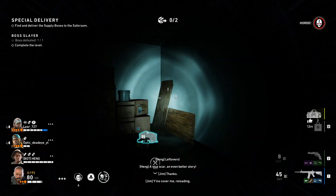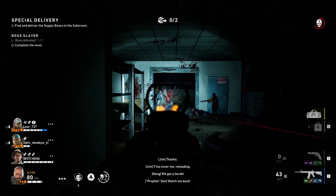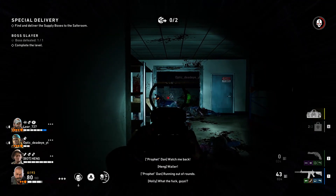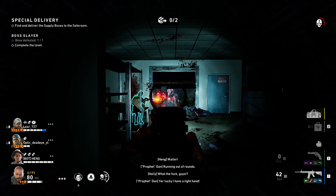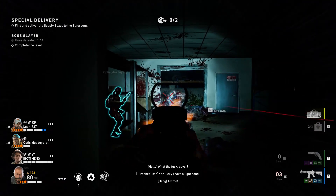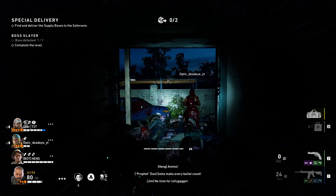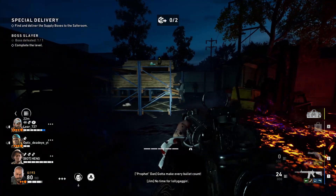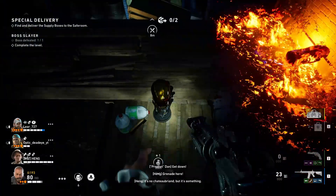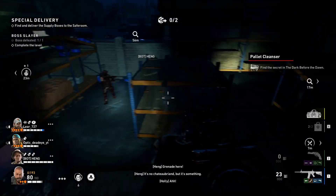Did you get the card that heals you if you use the shotgun? There's a gold skull right here, guys. Find the secret in the dark before dawn. I think there's a gold skull on each thing.